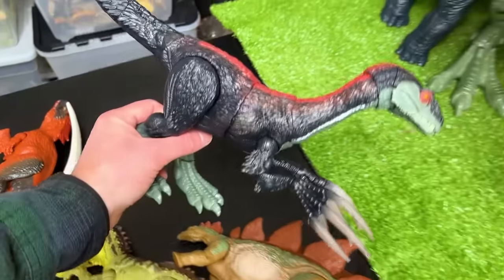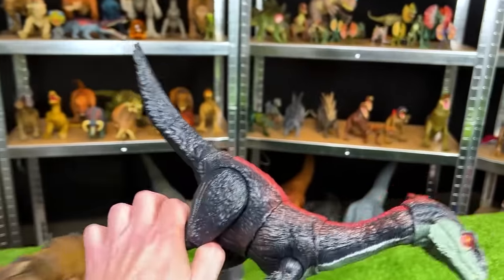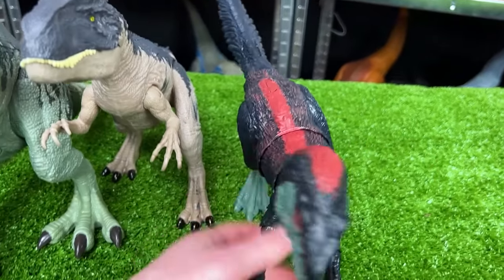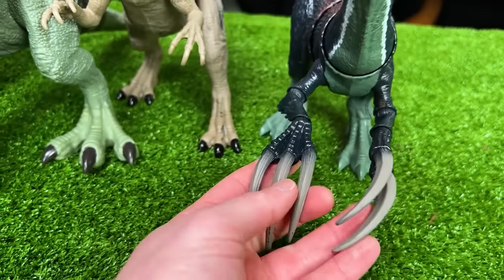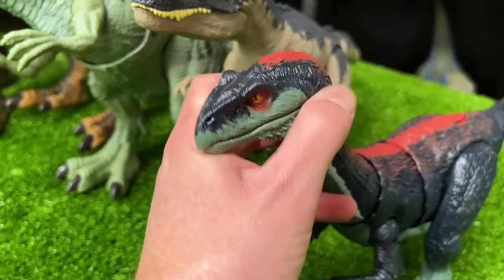The next up in size is the Therizinosaurus figurine, which was really cool in the Dominion movie. We're going to set this down right next to the Allosaurus figure. Check out those huge claws on its hand and the really long neck with the big face at the very top.